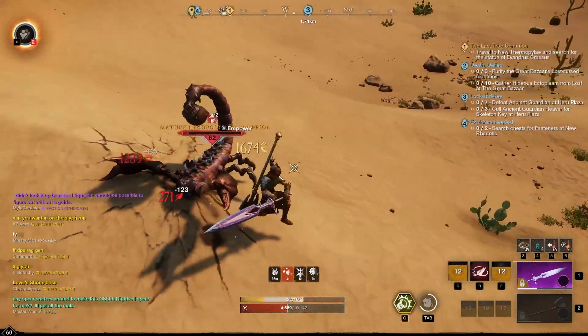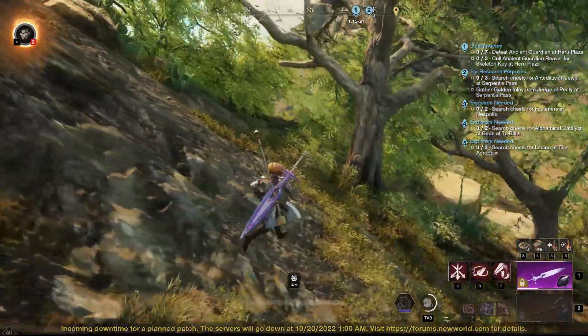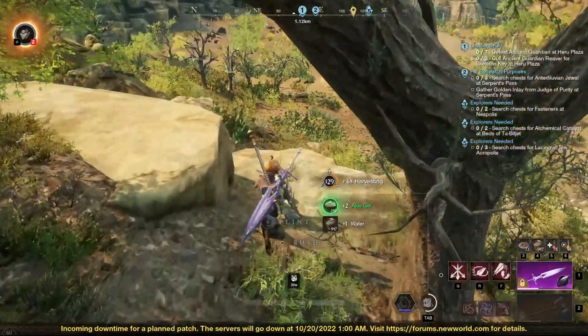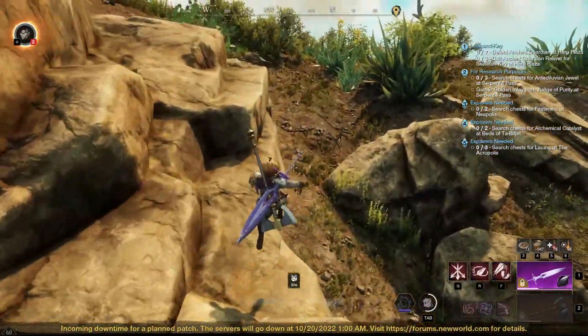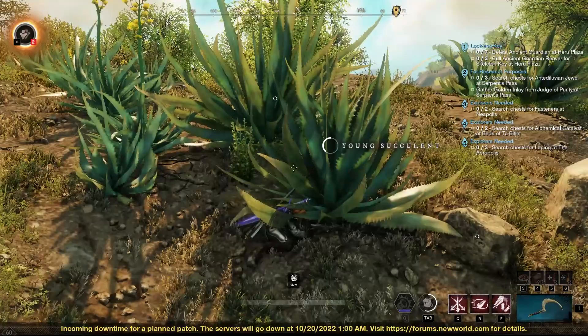To start off, there are a lot of new materials and new things in Brimstone Sands that are going for money because people need them — for new pieces of armor or equipment, or they just don't want to farm them themselves. Picking up resources as you go is a great way to make some money, and there are a bunch of new resources in the game to collect.